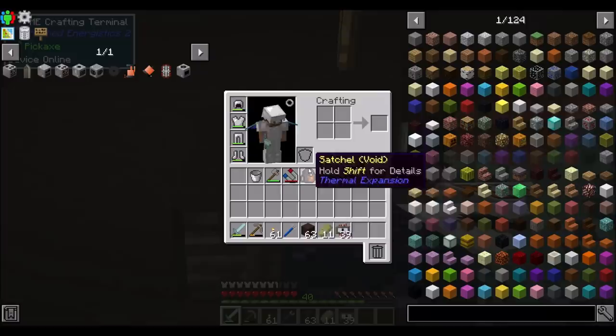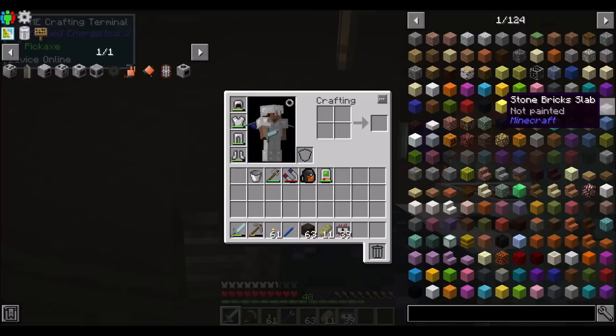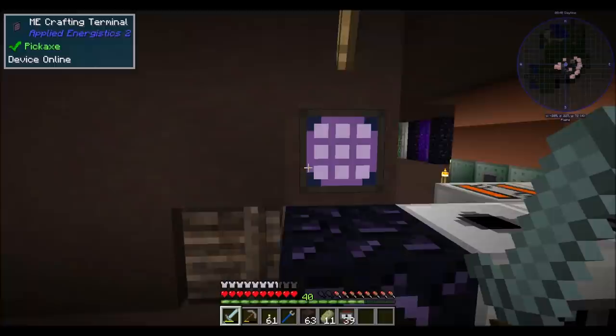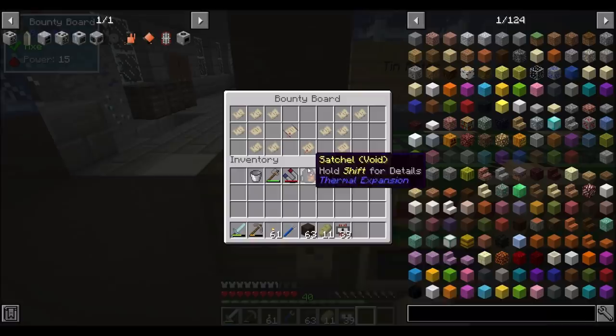The other thing that's new in this pack — there were a handful of changes, so I'm not going to read the changelog or anything. But there's definitely a few tweaks and changes to the way the pack works. A lot of the changes were later game stuff, so it won't affect us. But there's also this new bounty system, which I wanted to check out. You need to make a bounty board for this to work, and then I'm just going to pop that in the world. That's cool.